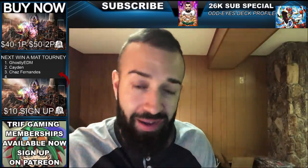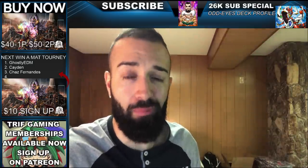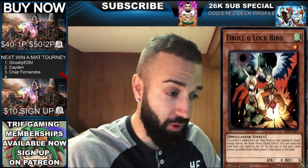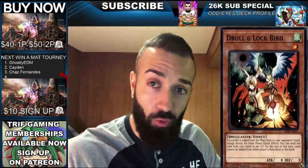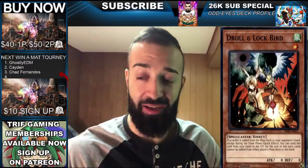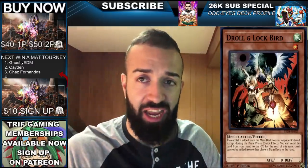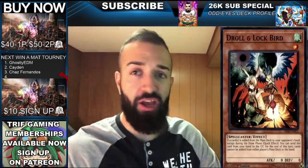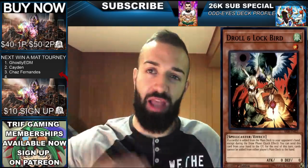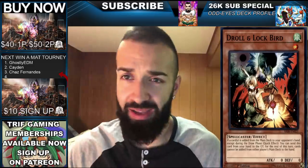On to number three — this is not a card like Sphere Mode or Lava Golem. Number three is a hand trap that outright destroys them: Droll and Lockbird. This card will shut down your opponent whether they're playing Pendulum or Spiral. It's insane versus almost every single good deck — even decent versus some weaker decks like Sub-Terror. I'm a big fan of Droll, except when it's played against me.